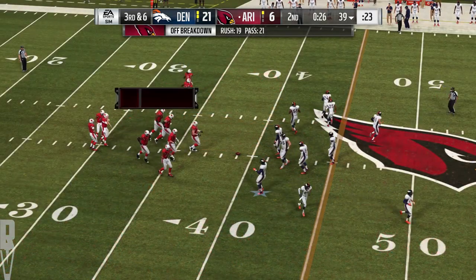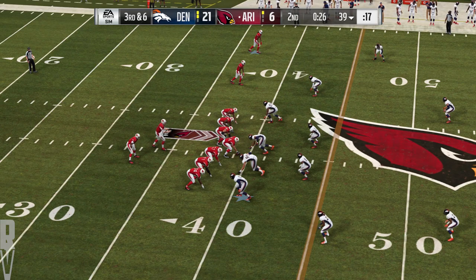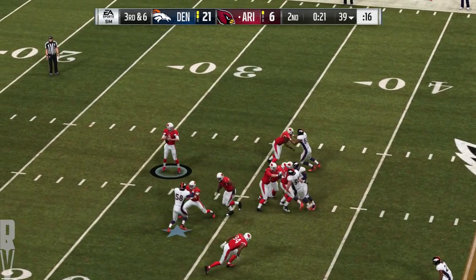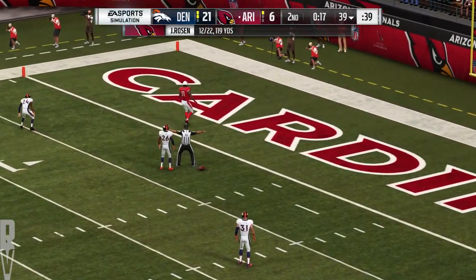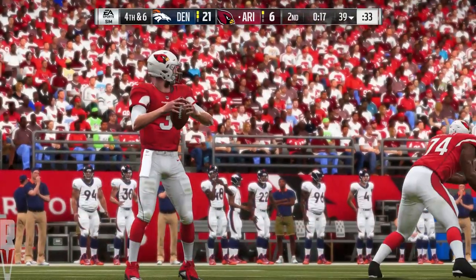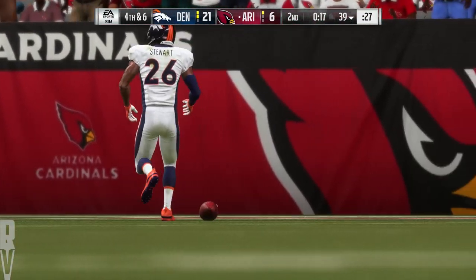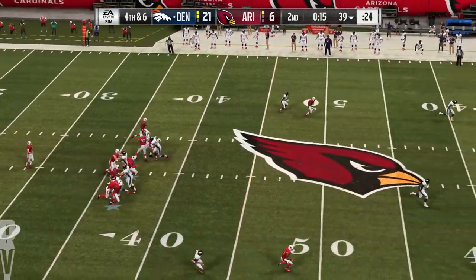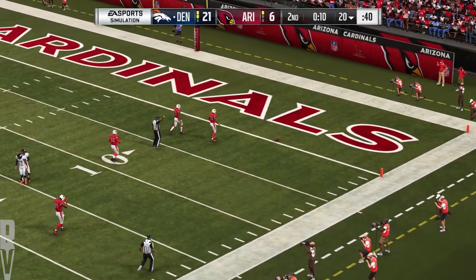The Cardinals on third down — they're right at about the league average, 40%, four for ten. This will be third and six. Off the play fake, here's Rosen — bearing this one out for Fitzgerald — and that is incomplete. 17 seconds now on the clock. Even without a ton of pressure in his face, it just shows how difficult it is to pick apart this defense. Those guys are sitting back, playing the eyes of the quarterback and when he delivers the ball. Here's Andy Lee now as he's on to punt for the fourth time tonight.